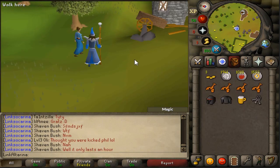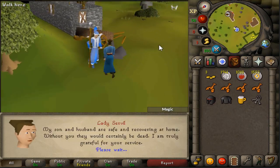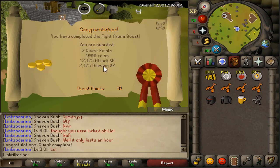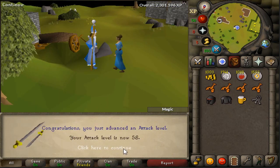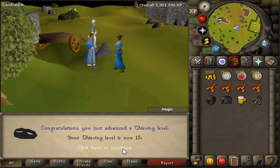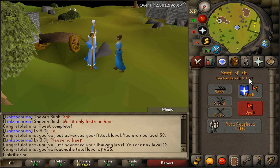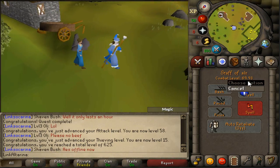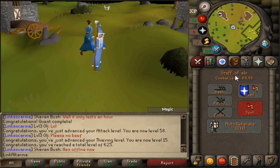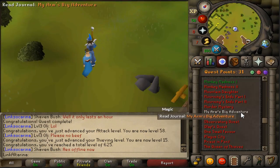Then we went and bashed out Fight Arena, and we're just finishing it off here. Pretty boring quest, so I thought I'd just show you the XP — 12,000 attack XP and 2,000 thieving XP as well, which is pretty nice. 58 attack now, and level 15 thieving as well. We're at 69.93, which means we are literally one level away from being able to use the Fairy Slayer Master in the Lost City quest in Zanaris, which is pretty good.